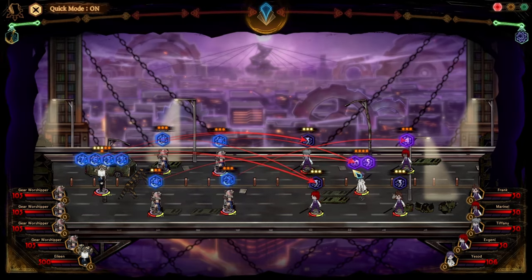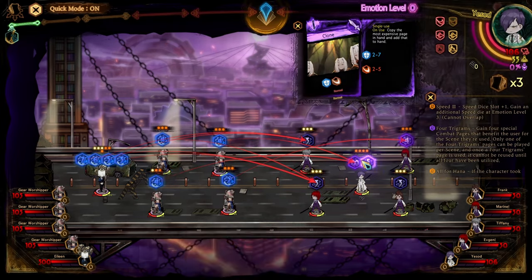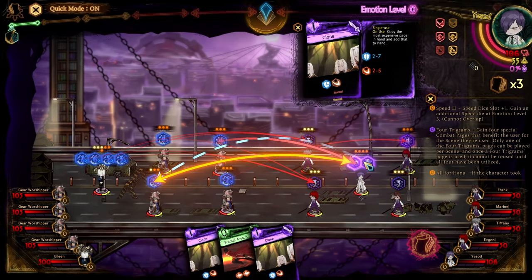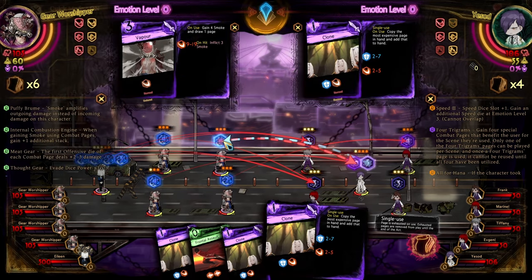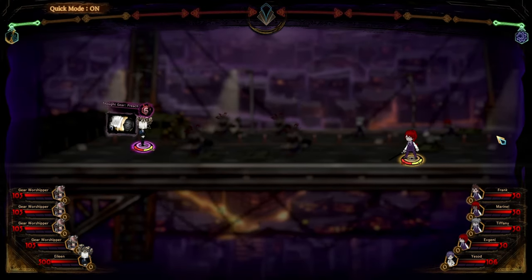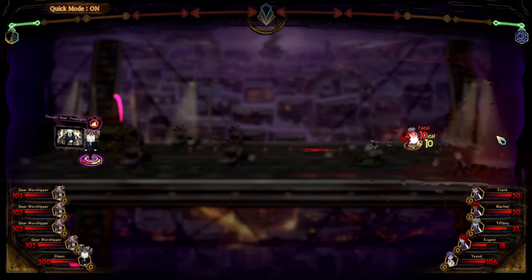And now we've got to take some pressure off V-SOD. So I'm going to use one Focus Strike here to get rid of the pressure and try to keep him nice and healthy. I'm going to clone this — use the block dice and deal with it. Let Eileen do whatever she wants; don't try and clash with her until later.